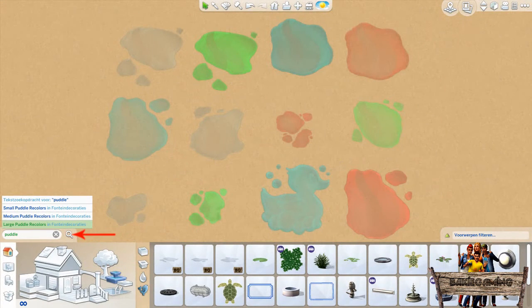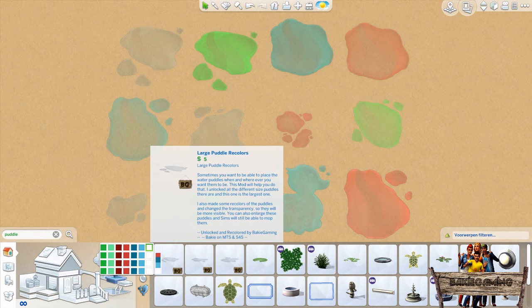To find these puddles, type 'puddle' into the search bar or go to the fountain section and click the fountain's decoration icon. They can be recognized by the Biker Gaming icon in the lower right corner, and when clicking the color stripes you can choose between all available recolors.